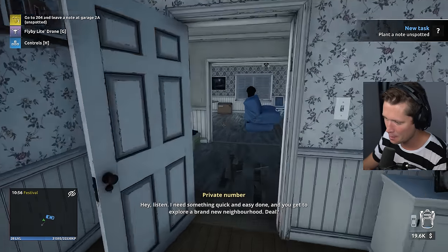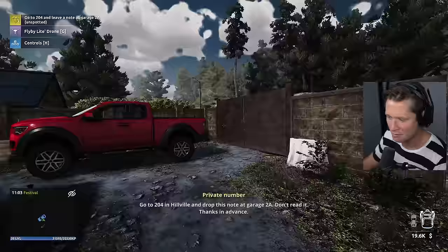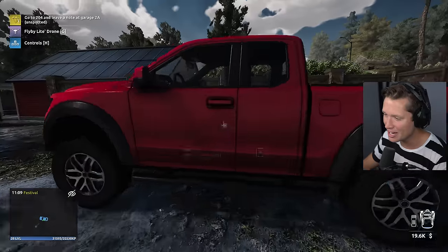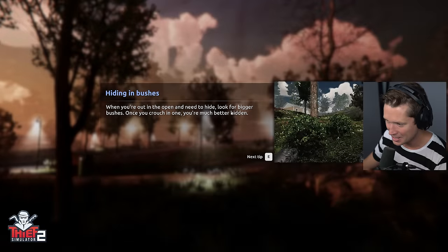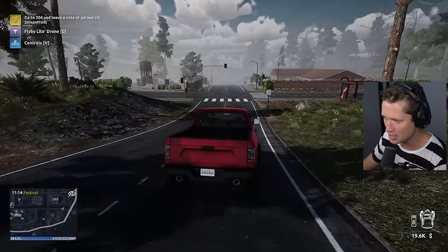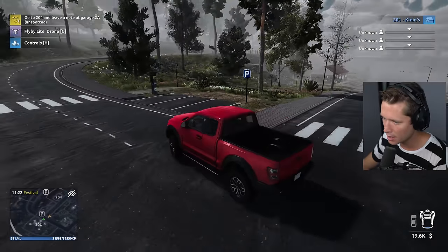New mission from the mob: something quick and easy, and we get to explore a brand new neighborhood. We need to go to 204 in Hillville and drop a note at Garage 2A. Don't read it. We just unlocked the 200s - the rich part of town. Things are going to get more interesting and more difficult, and we're starting by leaving that note.